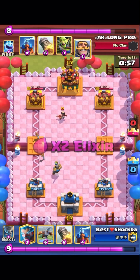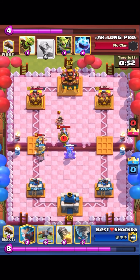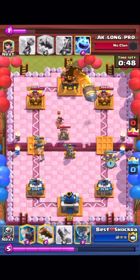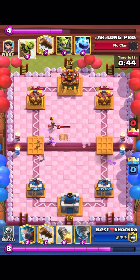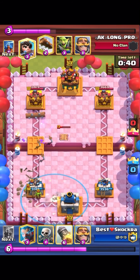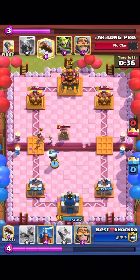He goes princess so I just go tesla. He goes tesla too, so I just go xbow lane because it makes him use six elixir. I'm up on elixir since he has to spend four elixir on my tesla. I go log and nato, then skeletons at the bridge just to protect the princess.